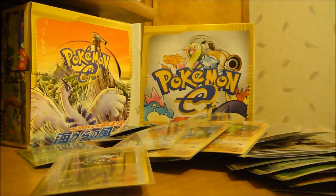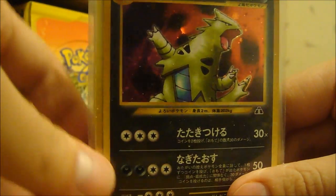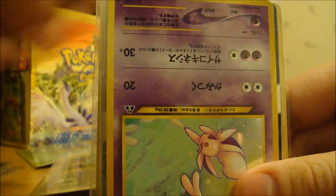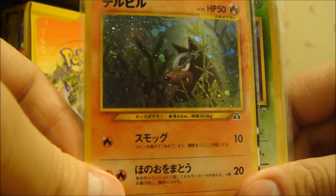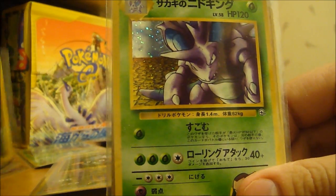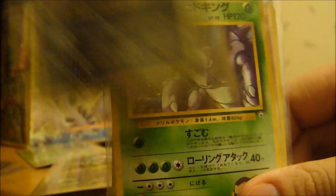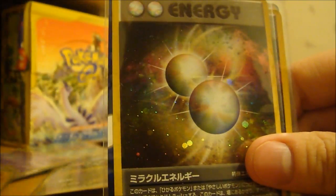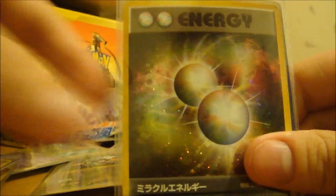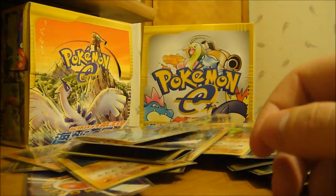Another Fortress. Espeon — one of my favorites. Tyranitar. We have a Houndour. An Umbreon — very nice. Nidoking. Miracle Energy. Okay, so that's all the Neo.